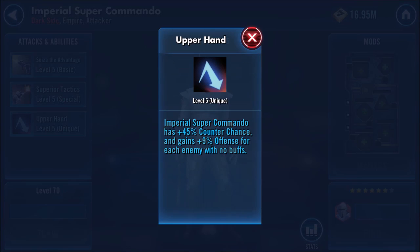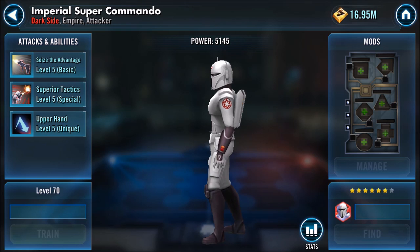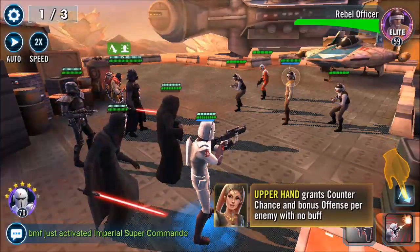Combined with his dispel and Buff Immunity, he can pair well with Typhoon Pilot to lock down Buff Immunity across the board, keeping the enemy team from gaining buffs. This is especially useful against Darth Maul teams — getting Buff Immunity out means they can't stealth, for example.